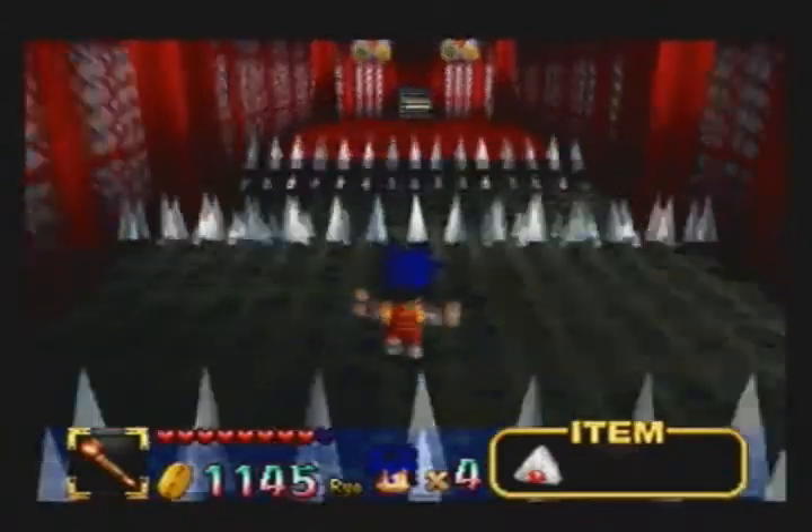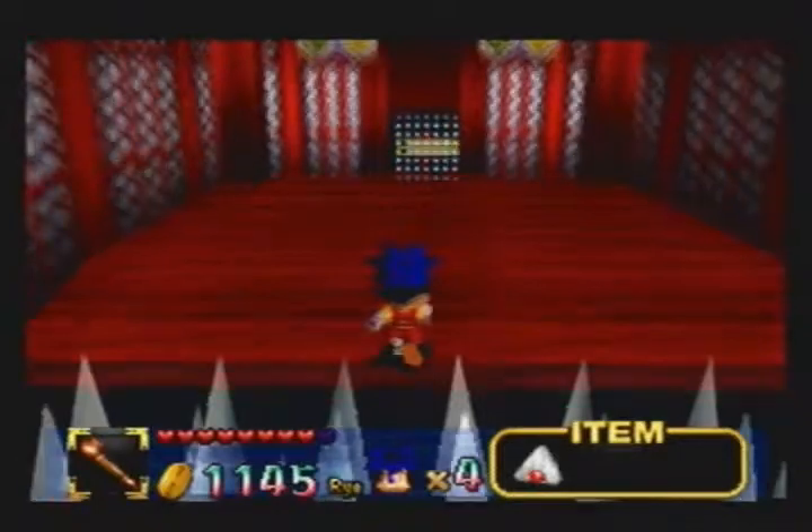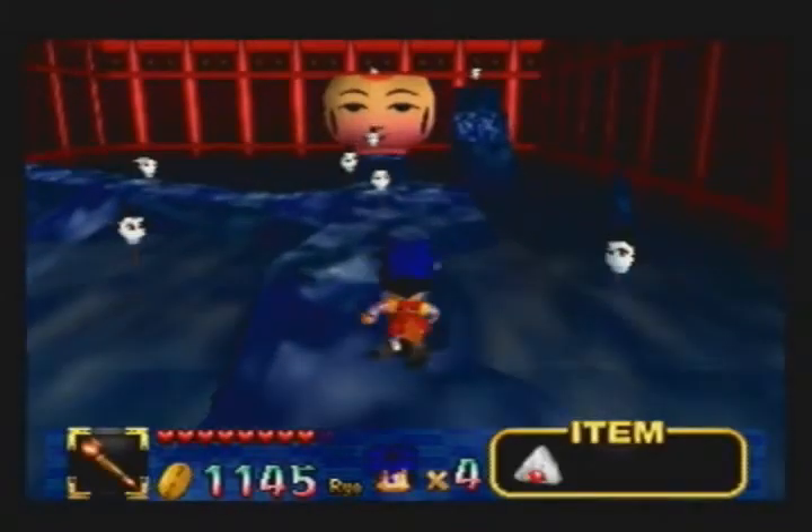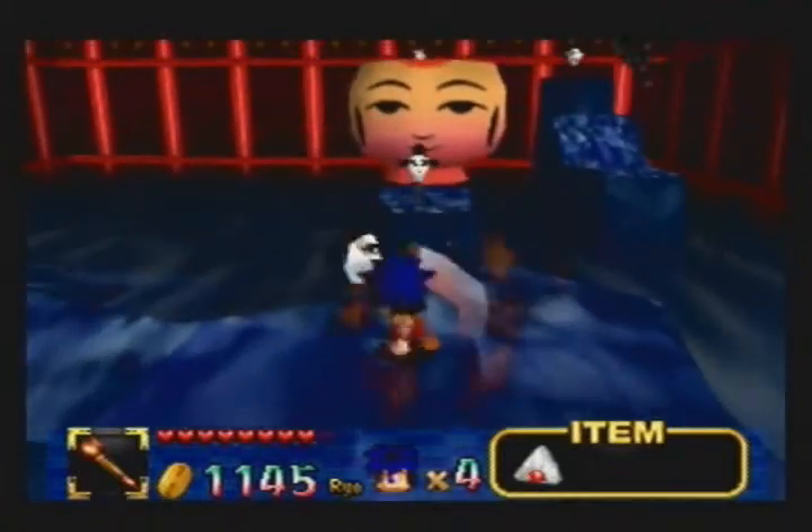Here's a room with a bunch of seemingly deadly spikes, but you can just easily jump over them, as I've demonstrated. There's a Silver Fortune doll on top of that big head in the background. That is what I am going for right now.